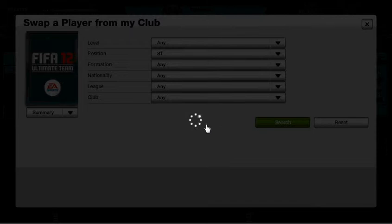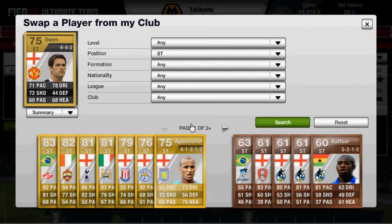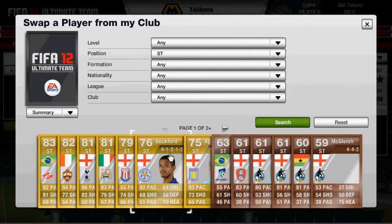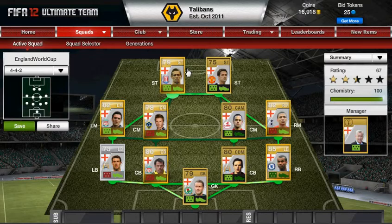Our strikers are Michael Owen. And the other one you probably won't guess — hold on, where is he? Crouch, there we go — Peter Crouch. I couldn't get Wayne Rooney because I'm not a very rich player. I couldn't get Lampard or Gerrard, who I would have probably had in my team somewhere. Ferdinand and Terry I would have probably had as my centre backs, but I couldn't get them either because I didn't have that much money.